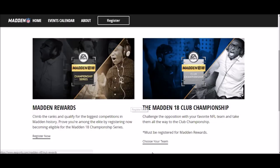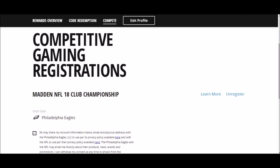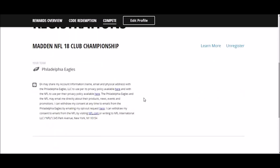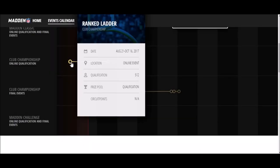Once you sign up for Madden Rewards, you go back to the same page and choose your team - you're basically choosing what team you want to represent. I'm signed up as the Eagles, so that's my team. And then once you register that, you're all set.